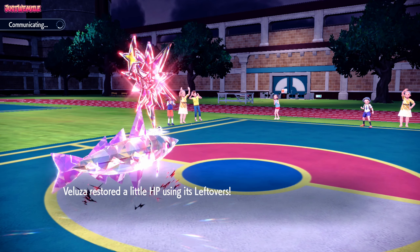We go for Dragon Dance. They go for Discharge trying to get Paralysis — they don't get the Paralysis. Let's go for a Glaive Rush to take out the Rotom. Nicely done. Now we should outspeed Dragapult after the Dragon Dance. In comes Dragapult. Just need to outspeed and go for a Glaive Rush — that's all we need. We do outspeed, go for Glaive Rush, and that takes out the Dragapult — no problems.